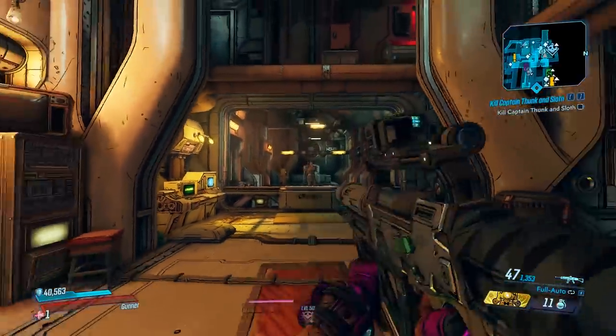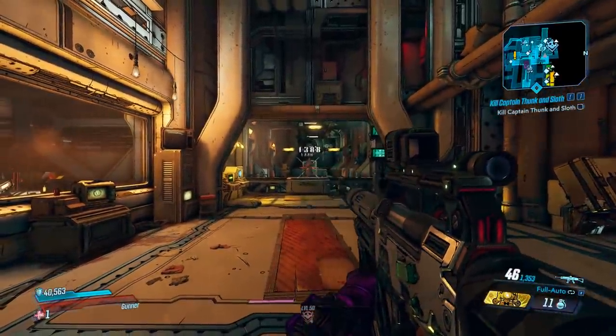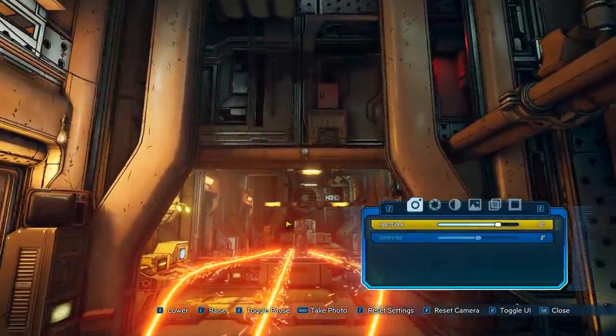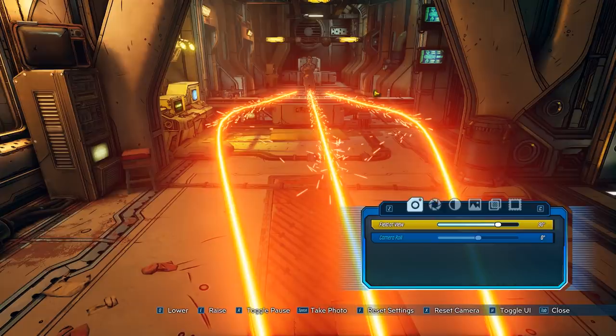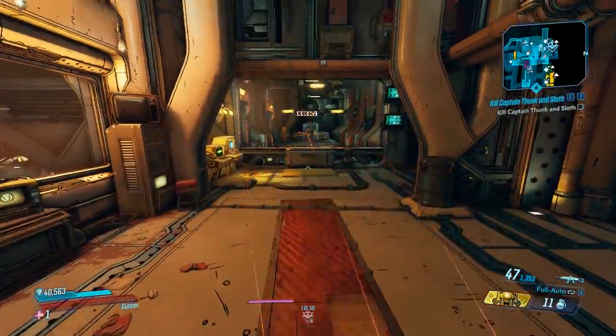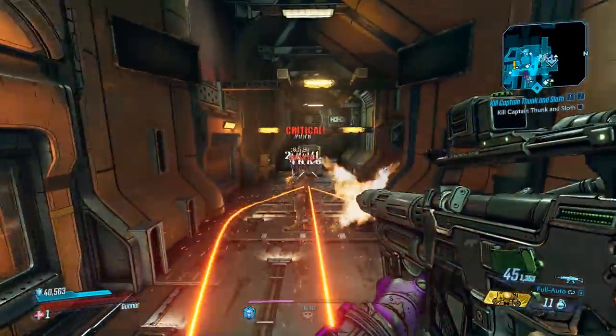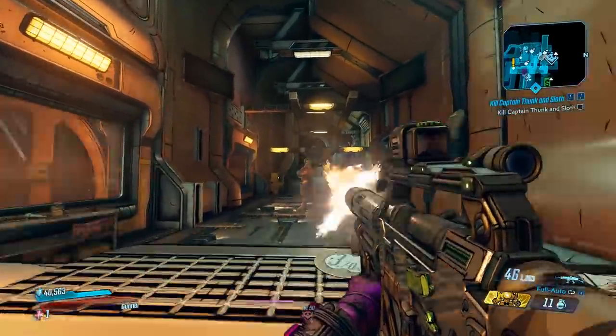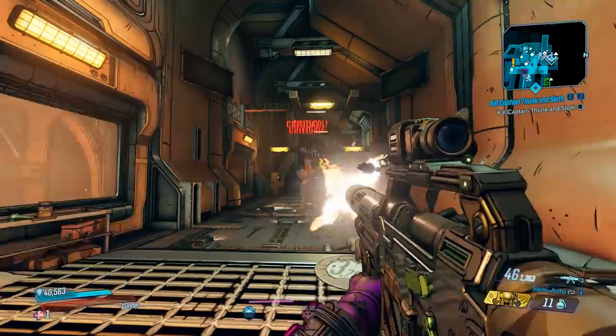So this gun — when you shoot it, the bullets are going to wave back and forth. It's a bit hard to see, but you can see the shots are going to kind of wrap back and forth like a snake. To get the most out of the gun and get all three pellets to hit, it will be based on distance. It also has two firing modes: fully auto, and the one I got has semi-auto too.